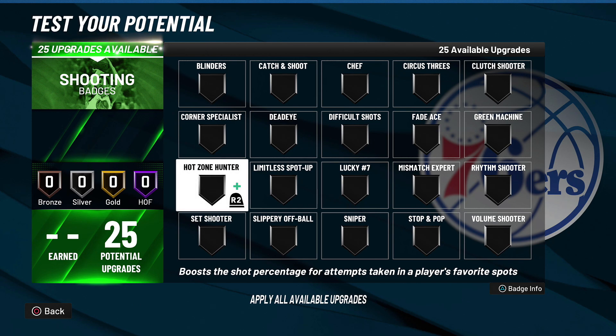Now let's get into the shooting category. Coming in at number five for shooting badges — and this was the most difficult category to put into a top five — is Hot Zone Hunter. All of these badges I'm mentioning are great on each tier from bronze to hall of fame. Hot Zone Hunter: you get hot spots around the court and this badge lets you shoot way better from them. Last year it was one of the best badges, but this year with how shooting works, it's not as necessary.